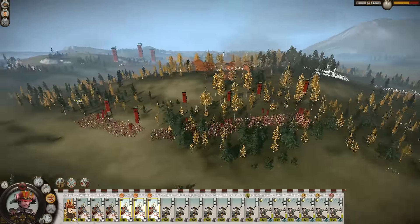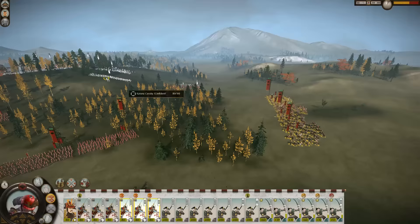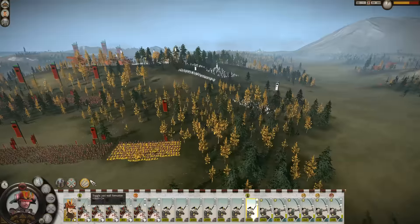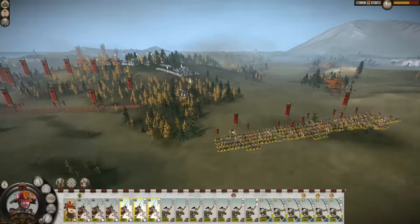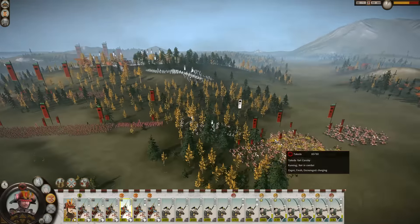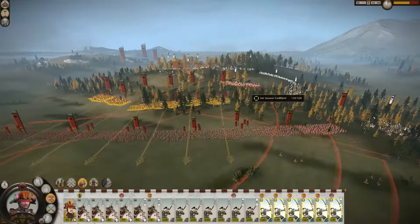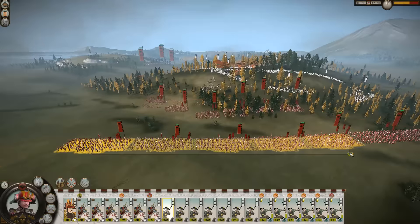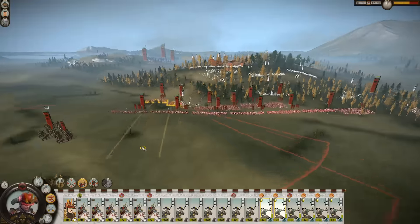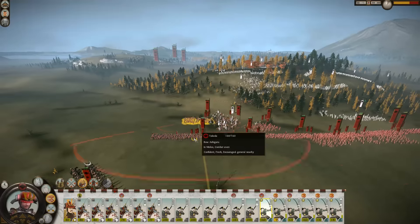Just lure them away from these Bow Ashigaru. They're actually coming over here — making an all-out attack. Feel free to attack now, charge in on them. Archers pull back quick, they're running too. Just keep running away from them. They got fucked up — pull back. That didn't go so well. Yari Samurai, you've got to pull back as well. Come on archers, keep pulling back. These guys aren't going to break so easily.